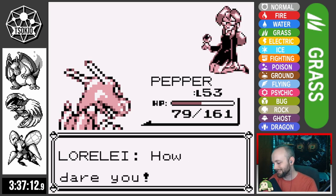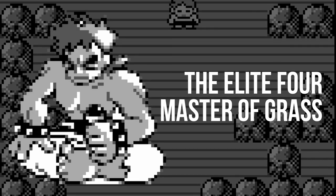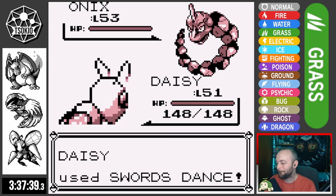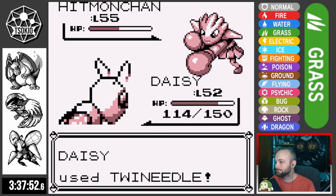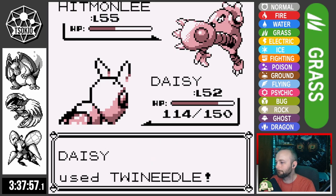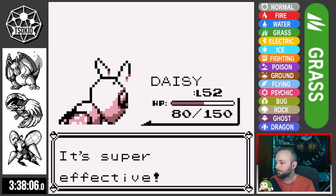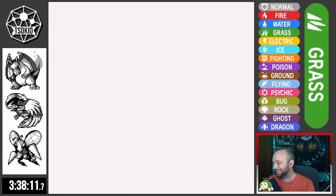Bruno is up next and it's time for Daisy to shine again. Three Swords Dances in: Onix is a two-hit, Hitmonchan is a two-hit, Hitmonlee is a one-hit, the second Onix gets a crit but can't do much anyway, and Machamp is a two-hit. Bruno is down and we're moving on.